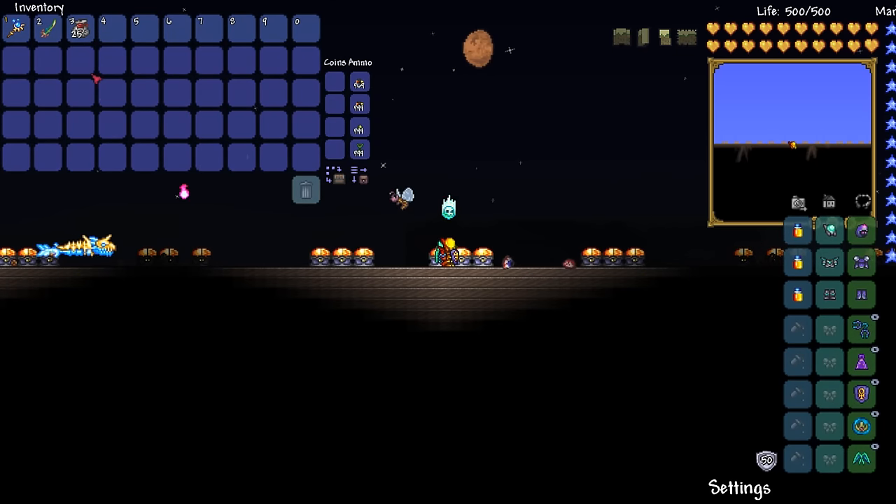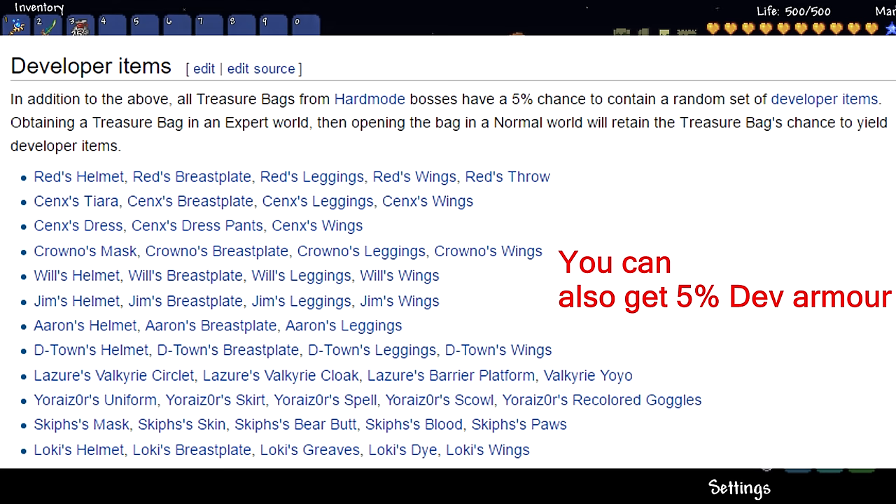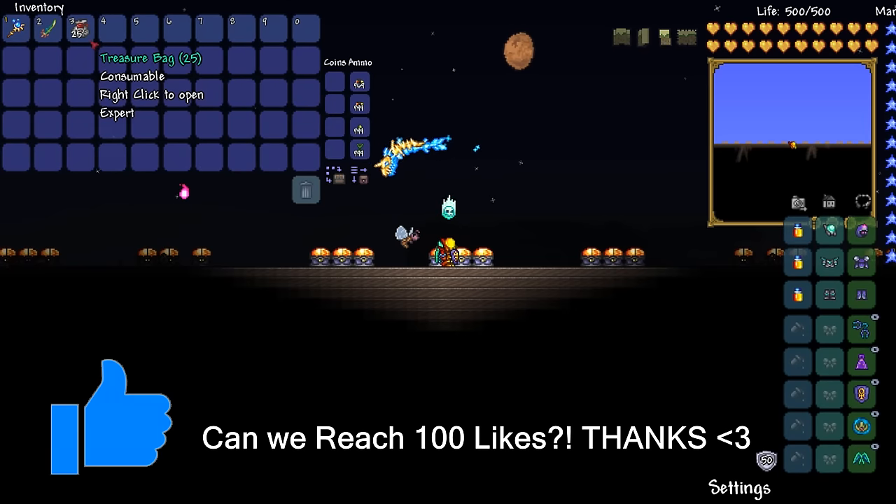With the Destroyer treasure bags, we have a 100% chance to get a mechanical wagon piece. We also have a chance to get the Destroyer mask, Souls of Might, Hollowed bars, and gold coins. The Souls of Might and Hollowed bars are the highest tier drops — you get 20 to 35 Hollowed bars and 25 to 40 Souls of Might.